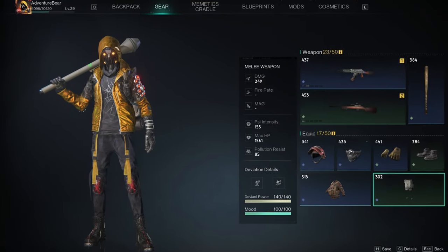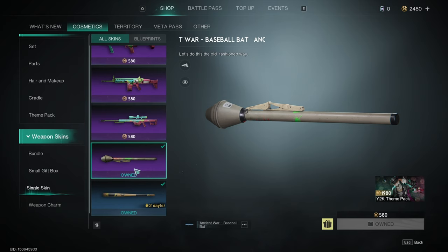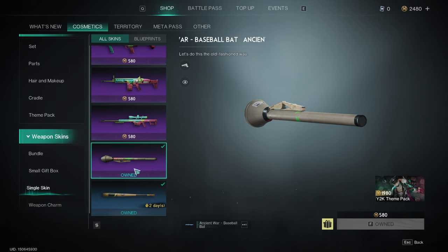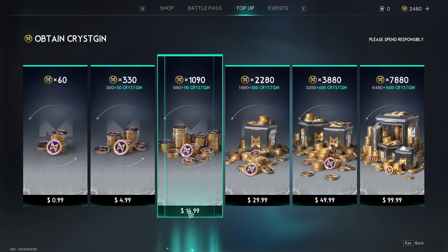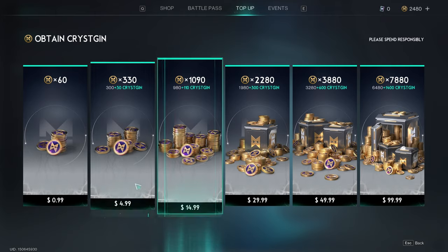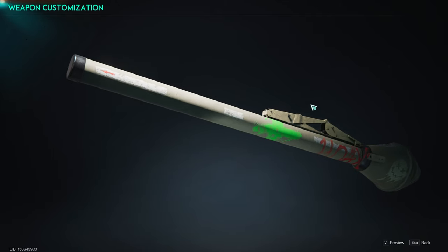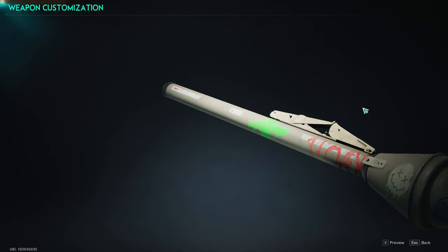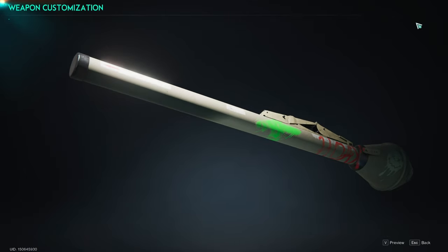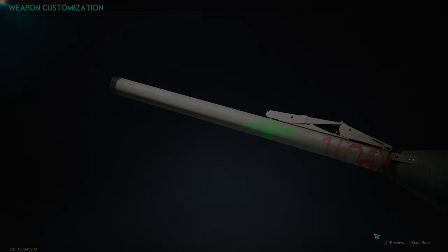This is the Ancient War baseball bat skin you can buy in the cosmetic shop. It costs 580 credits, which means you would have to spend at least fifteen dollars if you're going to buy the bundles. I bought this skin so you could see what it looks like in-game and determine if you want to spend the money for this cosmetic skin. Let's get to the action.